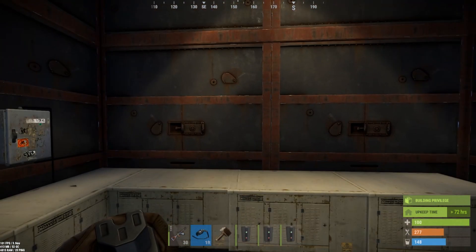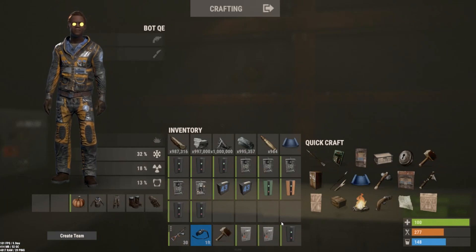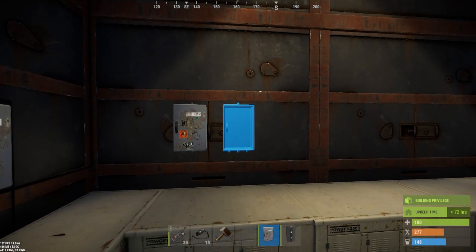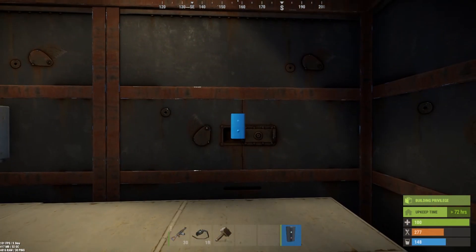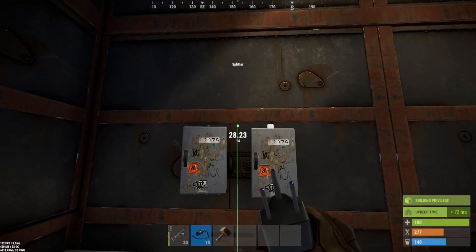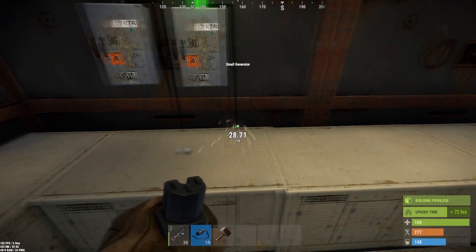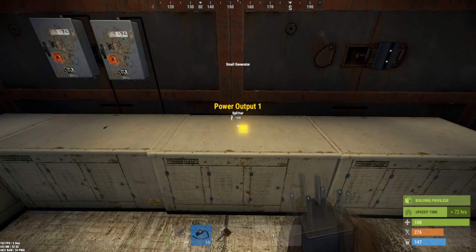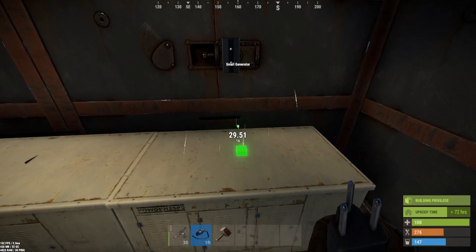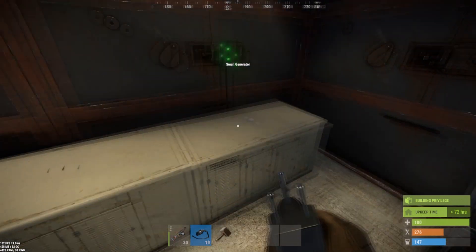As we get into the build we're going to set up our defined power, used by two primary splitters as well as a direct input through a branch. I am using generators again as this is more of a creative build versus a realistic vanilla build. While it can be done, it is more expensive and you will need either a wind turbine or an excessive amount of solar panels. We're going to wire generator one to splitter one, generator two to splitter two, and generator three to branch one.